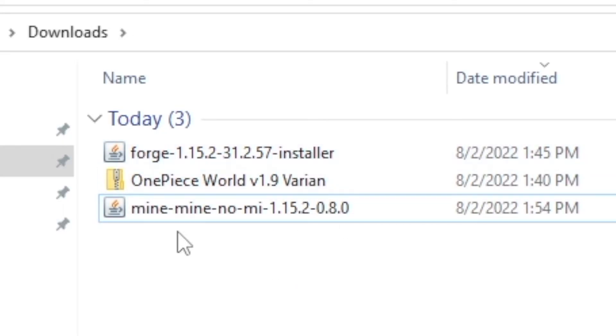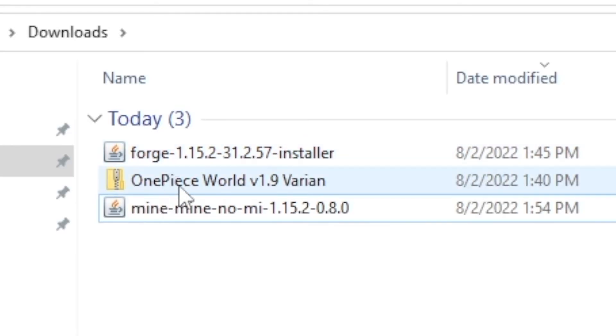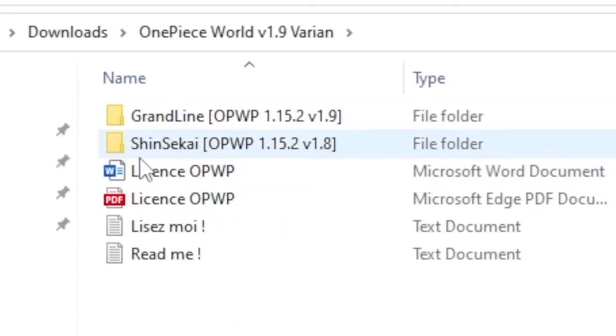Now go to your downloads folder and make sure you have these three files: Mine Mine No Mi, the One Piece world zip file, and Forge 1.15.2. For the world file, you're going to need to unzip it — I recommend 7-zip if you don't have it already. Inside it you'll find two world maps, and we'll talk about this in a second.